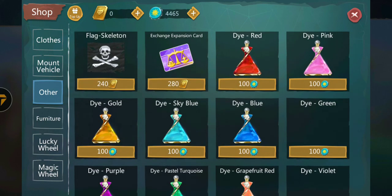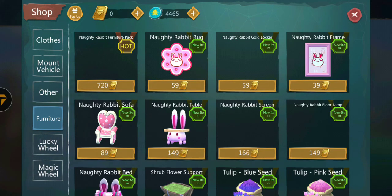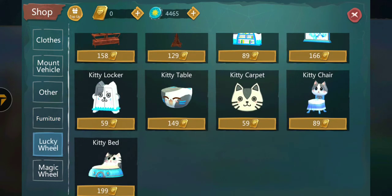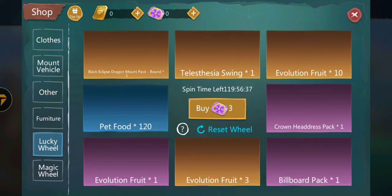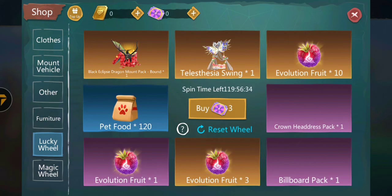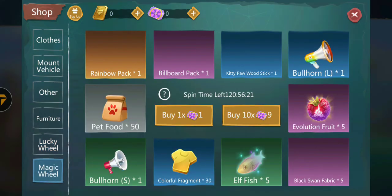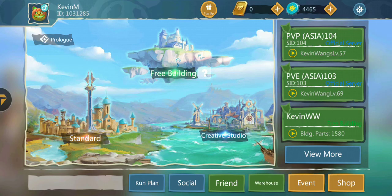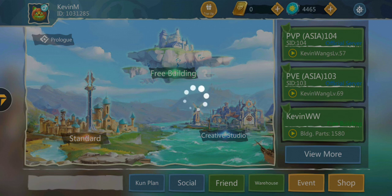Let's check out some other stuff - nothing new here. How about the furniture? Still nocturabbit - okay, it's still the same. How about the lucky wheel? Telestia swing - black eclipse dragon, that's the old one. Billboard pack is also old. In the magic wheel there's one new thing: kittypaw wood stick.